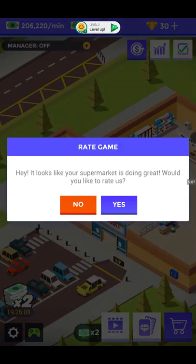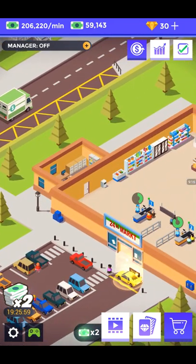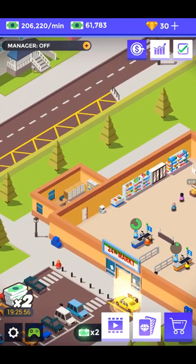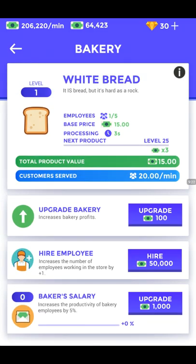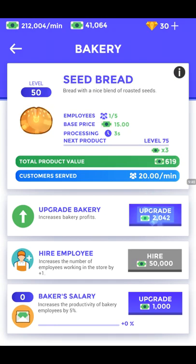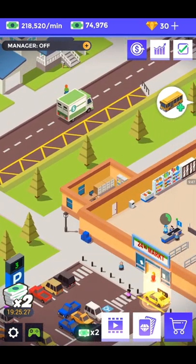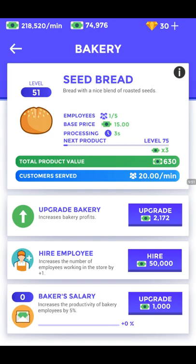That's how we make more money with each building we unlock. I'm going to say no to the ad for now — I'm still testing the game. Another $30,000 is coming in — you can see how quickly money comes in now. The bakery is expanded over there. I'm going to upgrade the bakery, hire a worker, and increase the bakery's salary. Things are looking good!